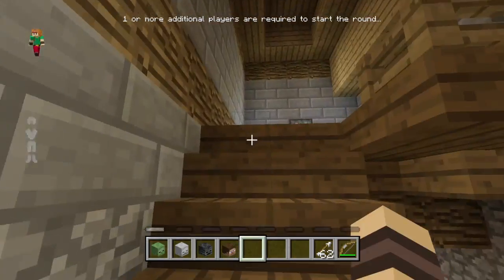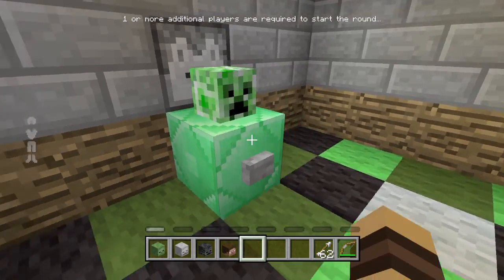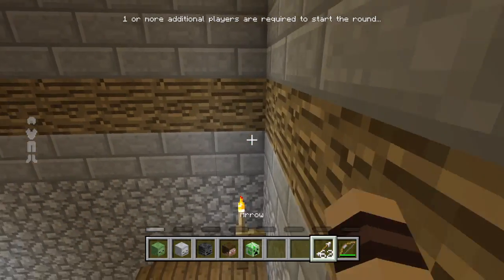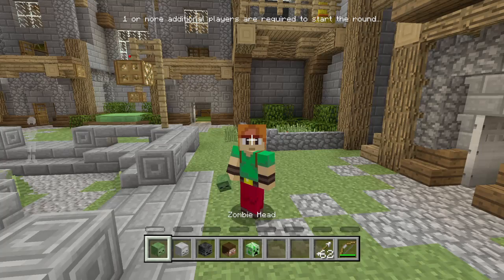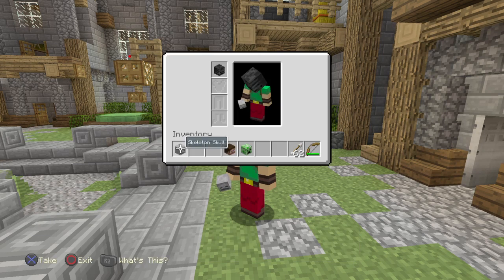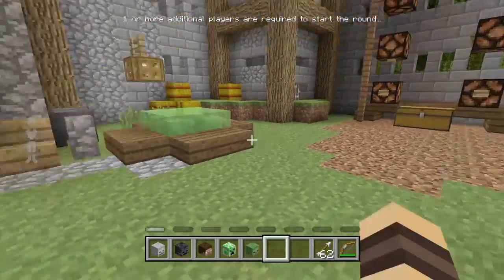This door opens up after you flick that lever — before, it was not open. I went in here and was like wow. Here are three heads in a row, and I wondered where the wither skeleton was — I don't know if it's even on this map. Up here is the creeper head. I like how they put it on an emerald block because you have to do all the other steps first. So those are the five heads you can find around the map: zombie, skeleton, wither skeleton, Steve, and creeper.